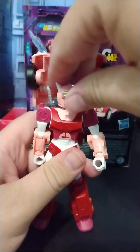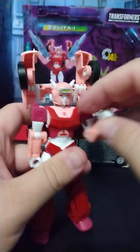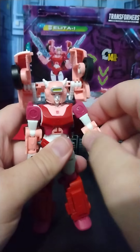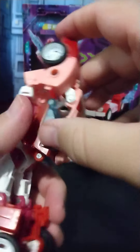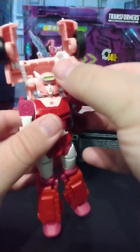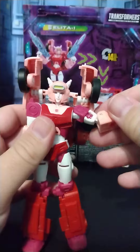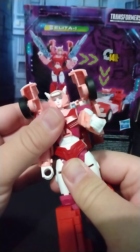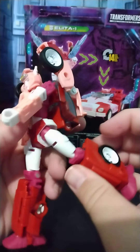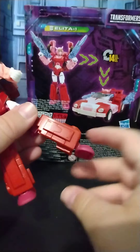Let's talk about articulation. Her head is on a ball joint, you can move it around. For the arms, you do get a single elbow bend. You do get a mushroom pick here, so you get 360-degree rotation. This will get in the way and there's not much you can do about it, but you can kind of adjust them and try to get it out. You do get waist rotation due to transformation. You do get a leg kick and the leg can go slightly back. You do get good knee bend. Feet only go side to side.